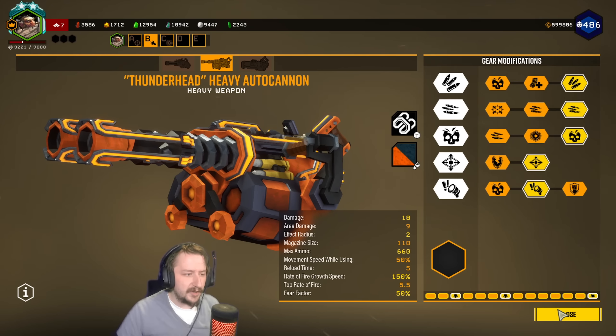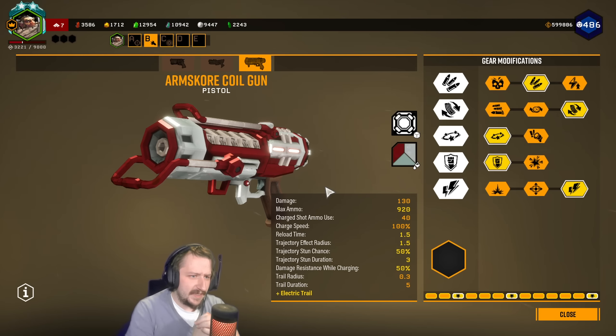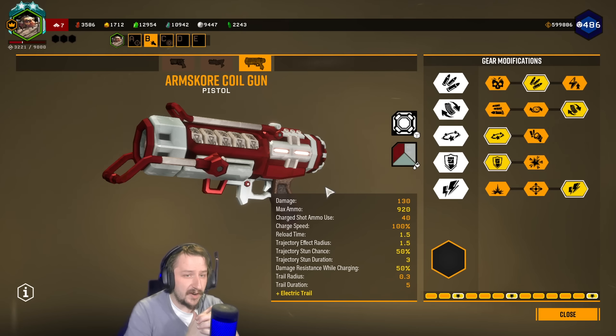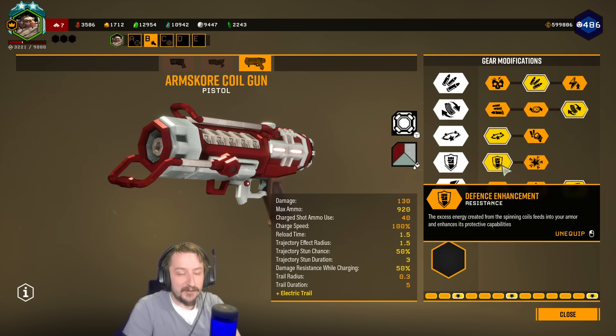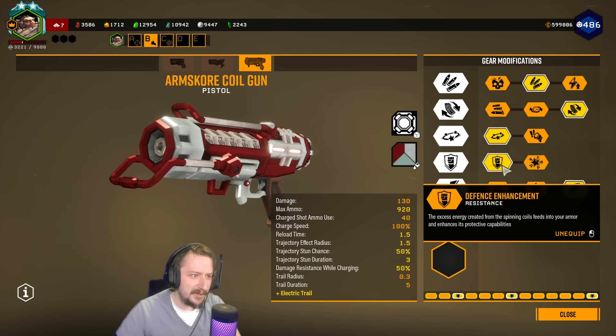It's fairly flexible how you want to build — this is just the way I enjoy building the autocannon. For our secondary, we're going to be taking the Coil Gun built like this. I go with extra ammo, faster reloads, stun, and damage reduction on the charge. That one is very important — I would recommend it. I'll show you why in a bit because it's kind of bugged at the moment. For anybody aware of the triple tech chambers bug, it works the same with the regular coil gun, but you have to do a few extra steps.